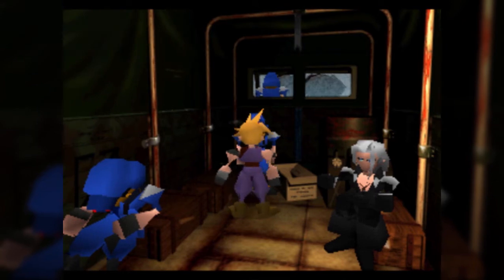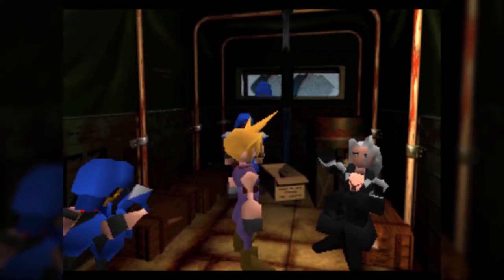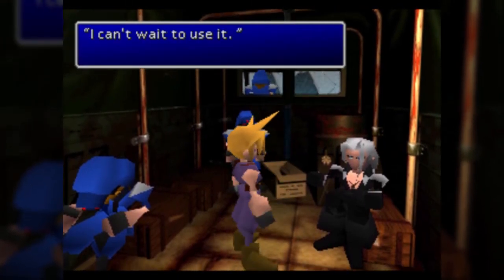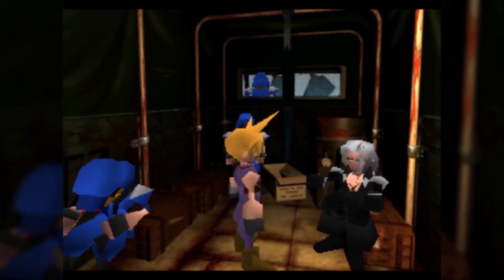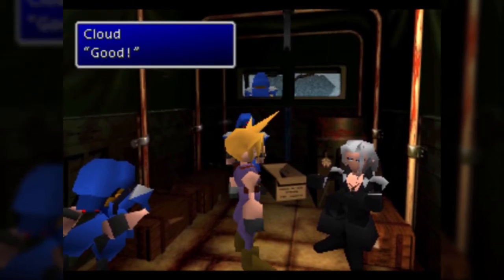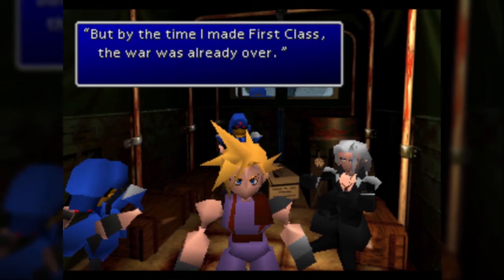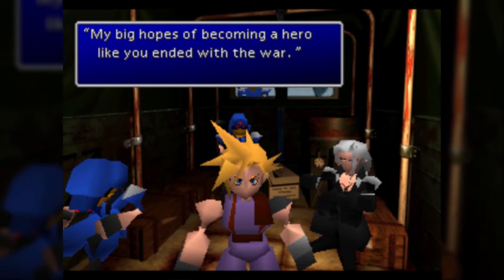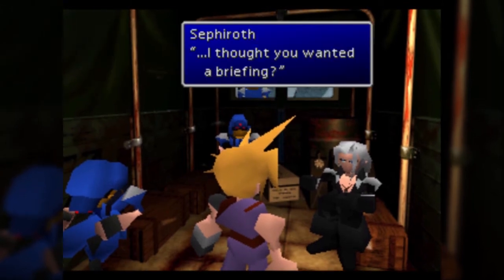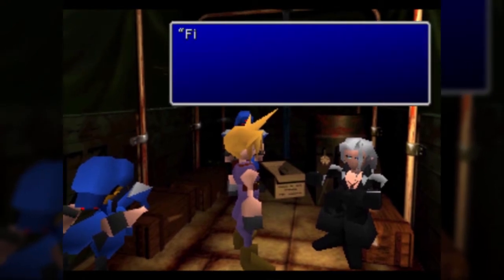Every time I either watch someone play this game or I replay it, more of the dots start to connect, because Cloud's whole deal never ever made sense to me. The more I played it, the more it became clear, but I still don't have a full understanding of what happens. There's a whole lot to Cloud we'll go over as we progress - it's super layered, and a lot of it is dealt with in later FF7-related games, which are all games I haven't played but want to. The only one I'd recommend avoiding is Dirge of Cerberus, just because even though I like the game itself, it's pretty bland.